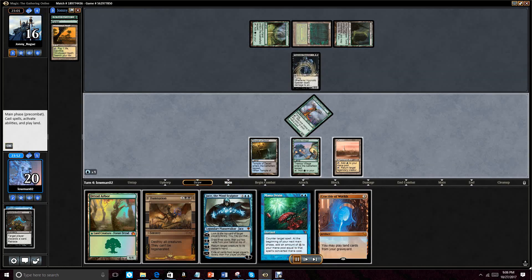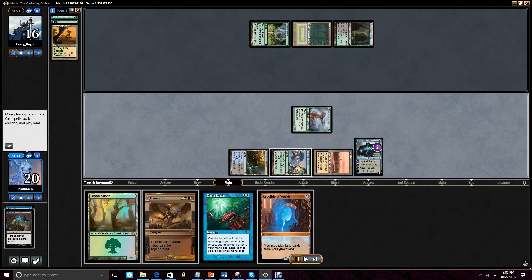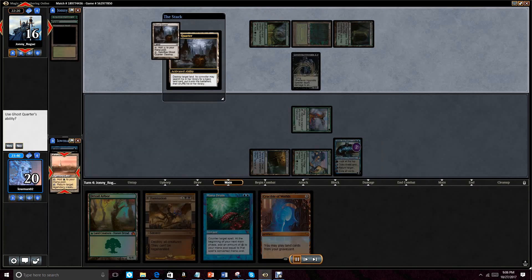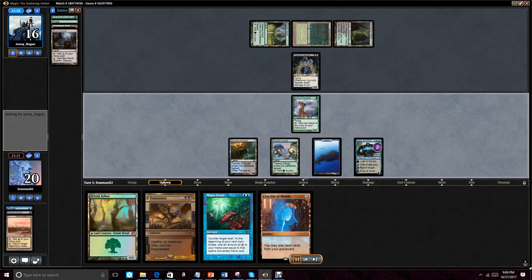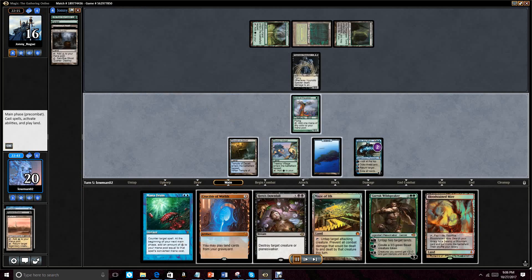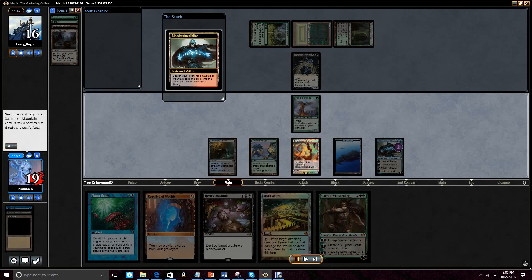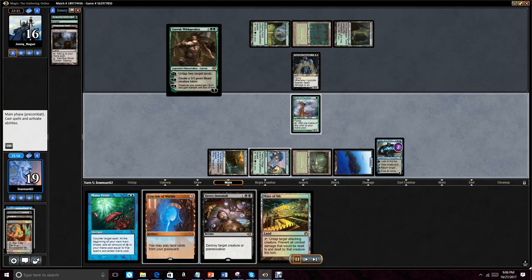So he plays out Hypnotic Spectre, which is an okay threat. What we do here is just bounce it because we don't really want to have to deal with that right now — we kind of want to keep our hand together. He Ghost Quarters us. With Loam it's fine, but I have three basics in the deck, so I've got some time on that. It's going to take him four times of doing that — it's really just going to thin our top deck out. So Ghost Quarter doesn't worry me as much. We go ahead and cast Garruk here, and then Hero's Downfall the Spectre.